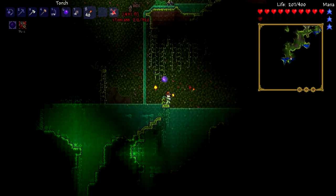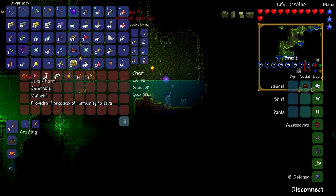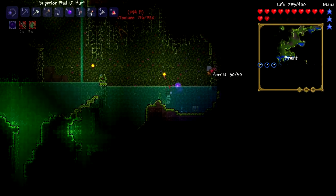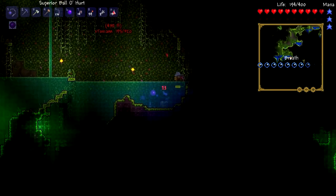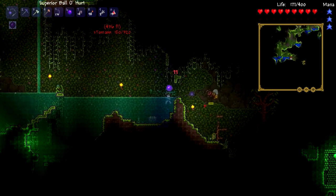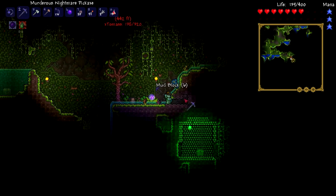Oh god, what is this? Like 80 piranhas. Found a chest — what's this? A lava charm! I'll have this. I'm taking the lava charm and some money. Take the torches. Stop shooting me, stupid hornet. I'm taking that suspicious looking eye because you never know when I want to randomly summon a boss.